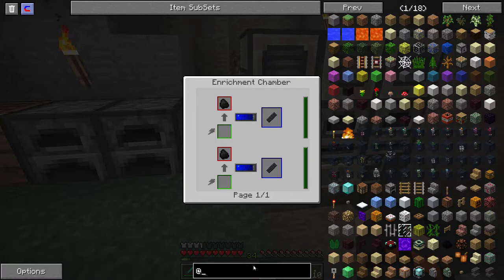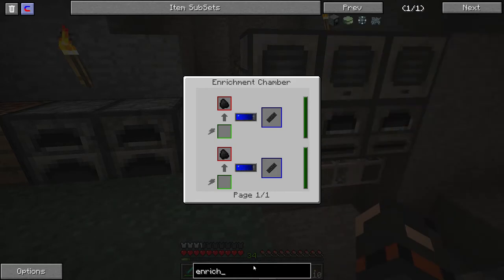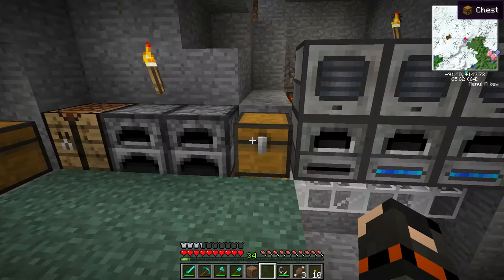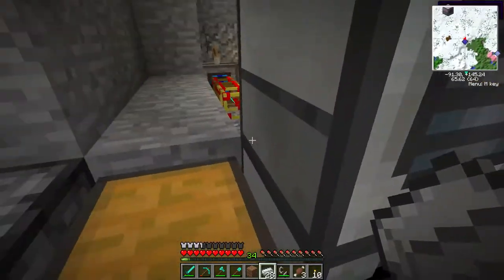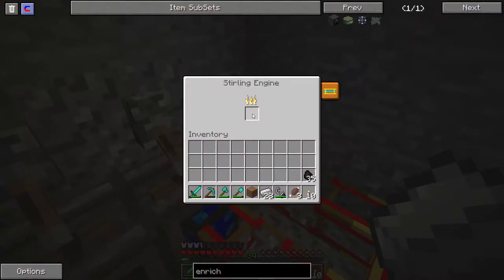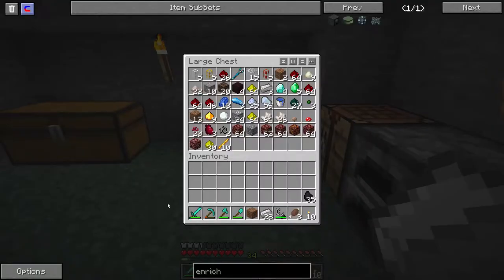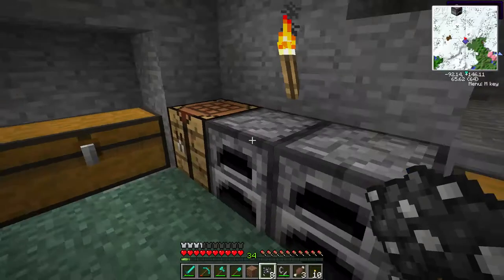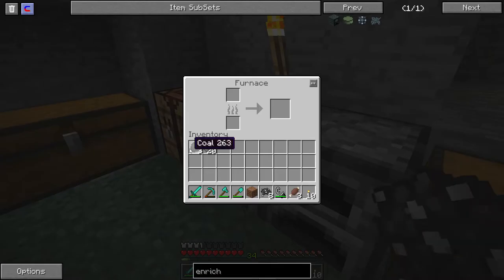Let's do the enrichment chamber first - that should be fairly simple. I have never worked with this before so bear with me, it's gonna be messy. That needs steel casing. Coal and iron - not too bad. Do we have any coal? Might not be enough steel. Let's try Mekanism because I haven't worked with it before and I heard it's pretty awesome. Oh, that's charcoal.